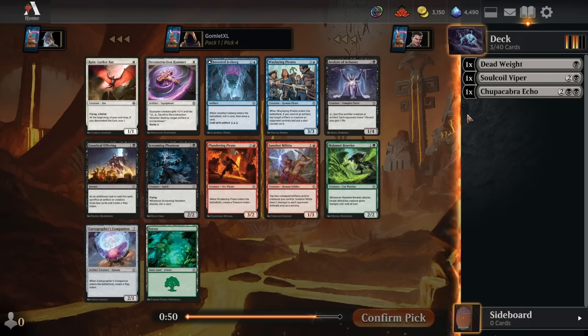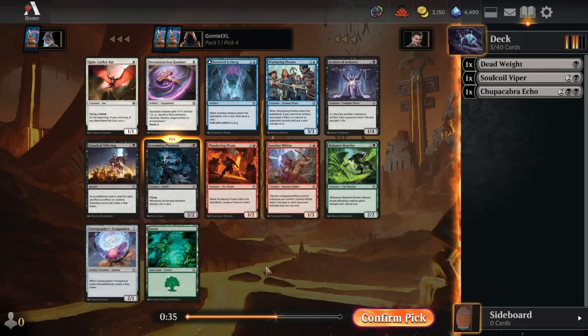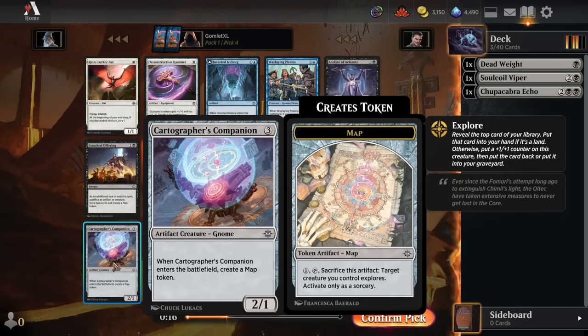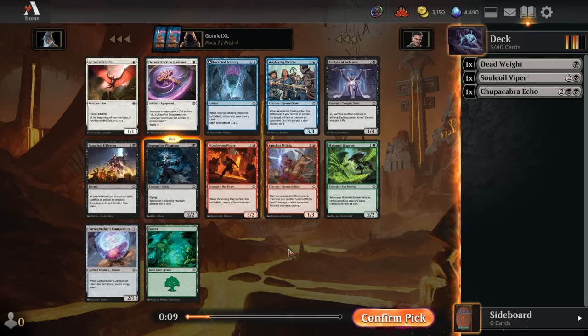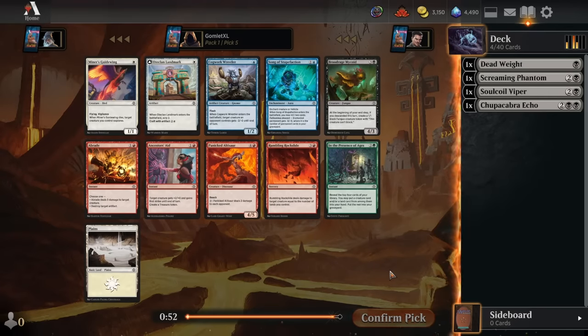For pick 4, we have Screaming Phantom, which is a great way to fuel our Soul Coil Viper and Chupacabra Echo — any card that wants a full graveyard. This is going to do that every single turn. I don't see anything super insanely powerful off-color. I've been very impressed by the Sunshot Militia; the amount of random artifacts and tokens sitting on the board — 1-1 funguses, gnomes, map tokens, treasure tokens — makes this card a very impressive common. But I don't think any of these are huge reasons to jump off just mono-black mill stuff for now.